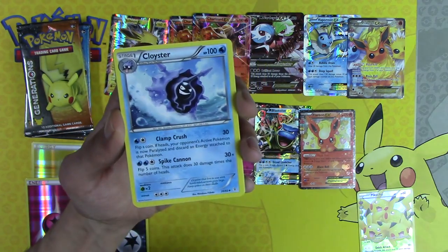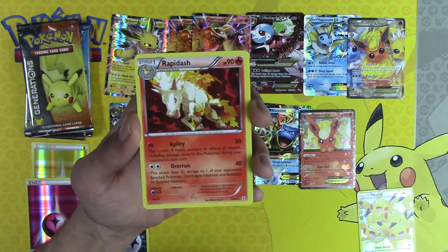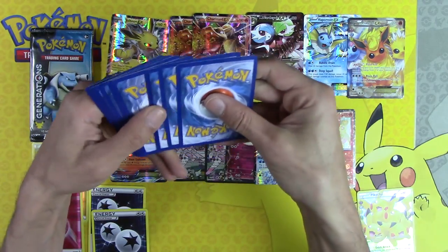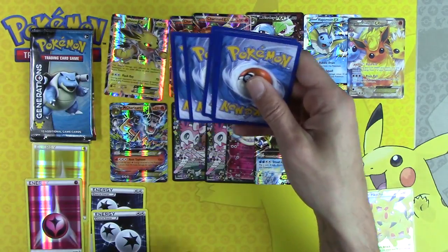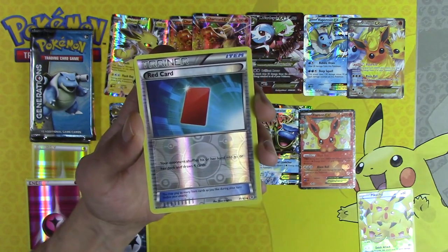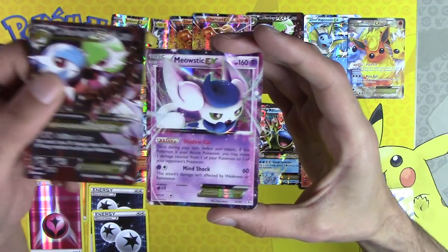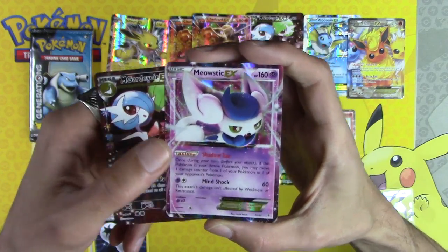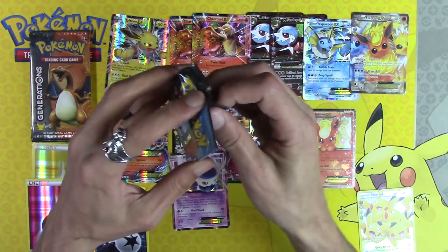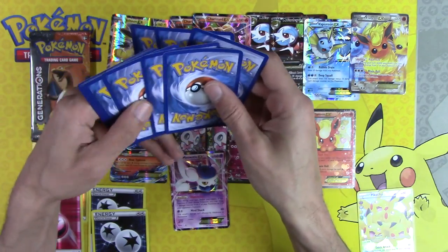Shroomish, Imakuni, Cloyster, Pokémon Center Lady, Floette and Rapidash. There we go — lucky number thirteen! Swablu, Persian, Energy Switch, Red Card, Mega Gardevoir EX — lucky number thirteen. And Meowstic — so lucky number fourteen! Fourteen EXs out of this booster box. I love Generations, oh I love Generations so much.